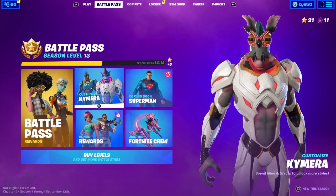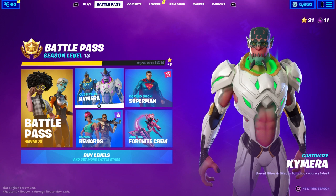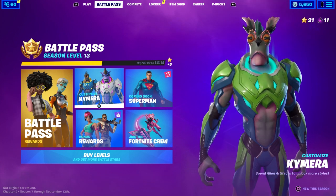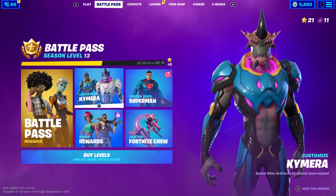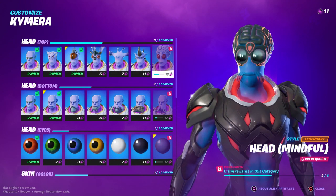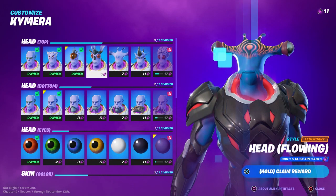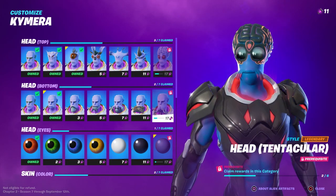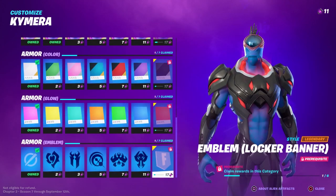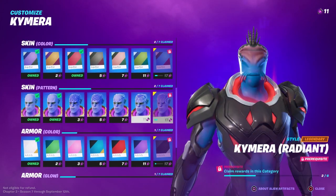In this video, I'm basically going to show you how to get all the styles from the Kymera skin, and I'm going to show you some tips and tricks on top of that. You can get yourself some alien artifacts — it's not that hard. You do need to have 17 alien artifacts, and you need to unlock all of these styles to get the last one.